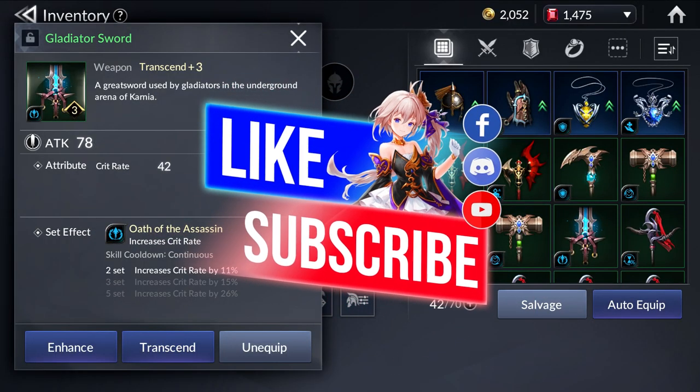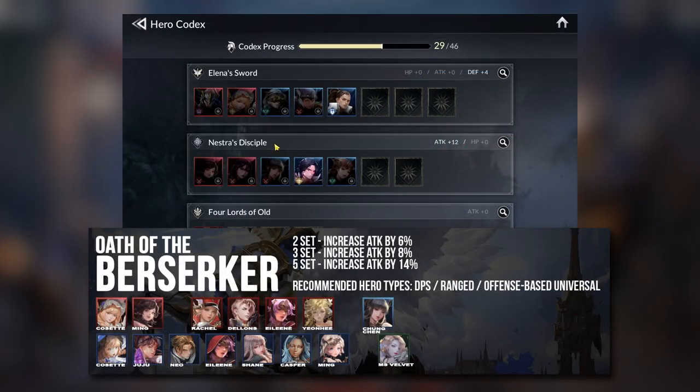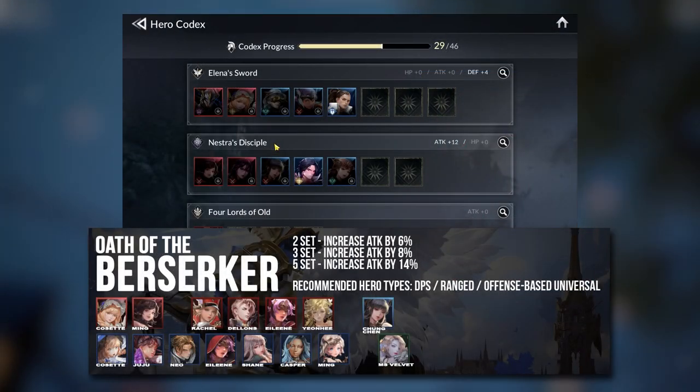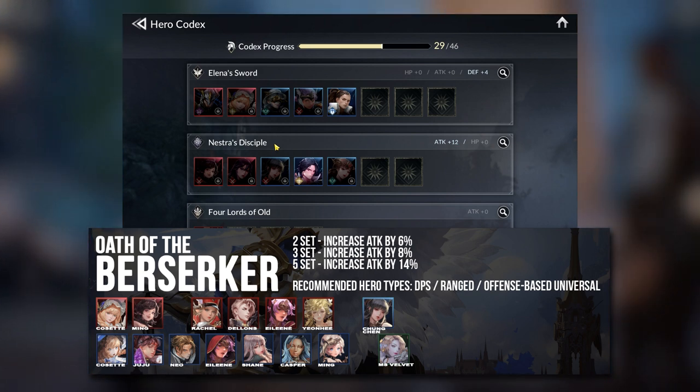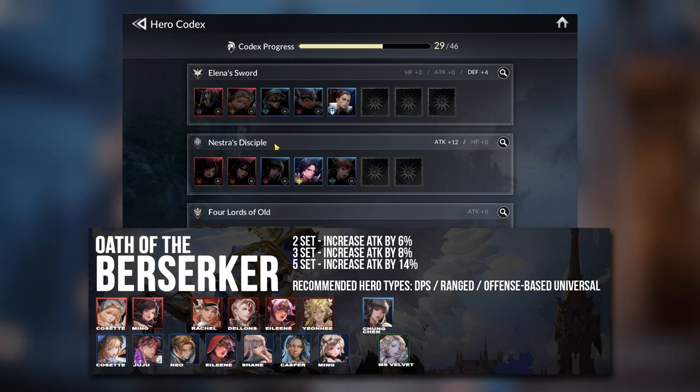The next big section is what kind of gear to give what kind of hero. One of the most important gear sets is the Attack Set. The Attack Set is a very basic set, and is basically applicable to all your DPS and ranged heroes and offense-based universal heroes.